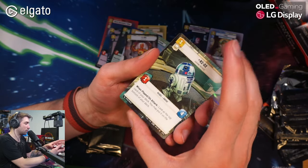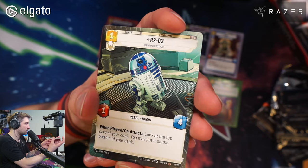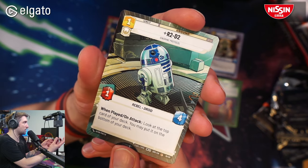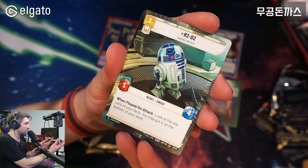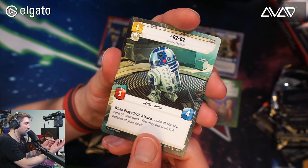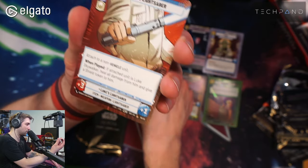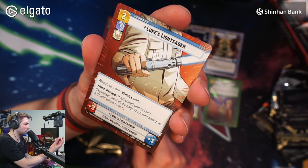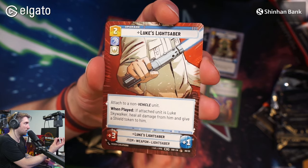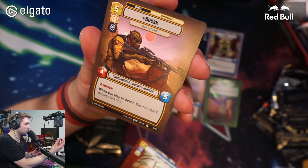Next pack — R2-D2! Very nice, another amazing artwork. I have to say, the Hyperspace versions of Star Wars Unlimited cards are amazingly good looking. We also have Lux Lightsaber — an alternative artwork compared to the normal one in the expansion. Very nice. And Boba Fett again.